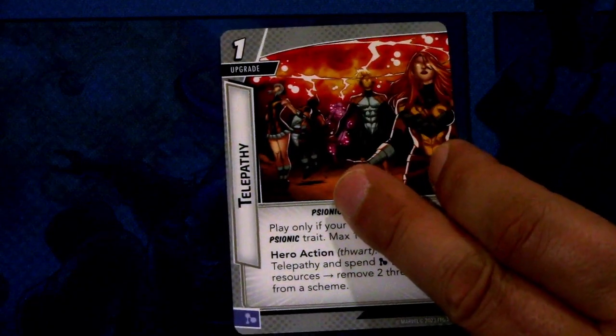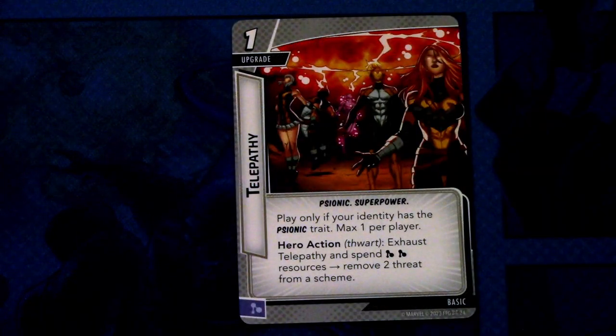Lastly we have Telepathy — three copies of this. Telepathy is a one cost upgrade, psionic and super power traited. Play only if your identity has the psionic trait, max one per player. Action: exhaust Telepathy and spend two mental resources — remove two threat from a scheme. And this can be committed as a mental resource. I think that's okay — another way to remove threat from a scheme by spending resources.